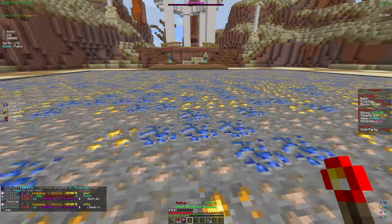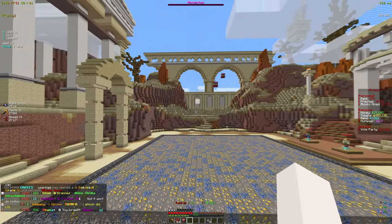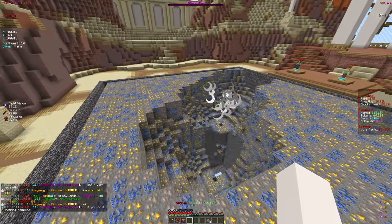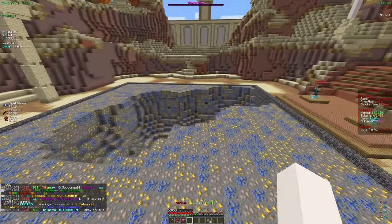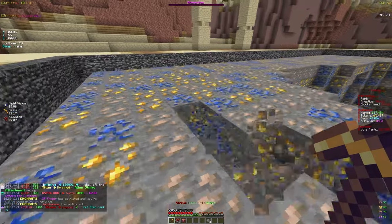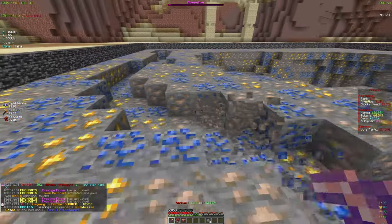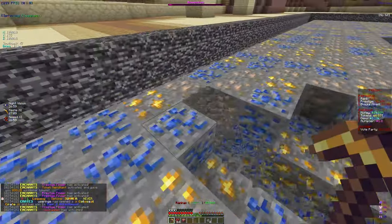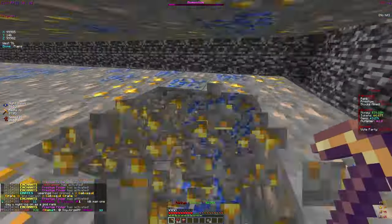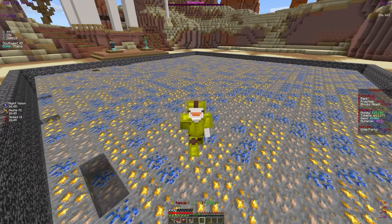There are also these airstrike beacons which are pretty cool — if you place one down on your mine it spawns in this meteor-type thing and breaks a ton of your mine, giving you all the tokens and stuff. I just got a decent amount of tokens, like 5 trillion from that, which is absolutely insane. My tokens are going up crazy fast right now and I think it's due to our new token enchants we got in this video.